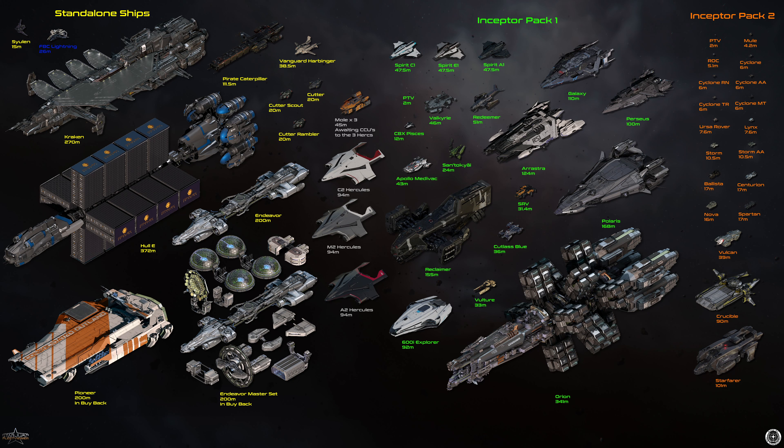Unfortunately, I only just recently got the Pirate Caterpillar in the pack with the Pirate Scorpius, but I upgraded the Scorpius to the Harbinger, which has an LTI battle upgrade kit on it from a Vanguard Warden. What I was trying to do was work out a way to give that pack LTI. What I may eventually do is melt that and spend the cash on a grey market LTI Pirate Caterpillar, if I can find one.